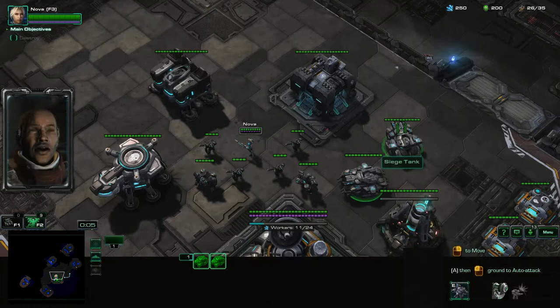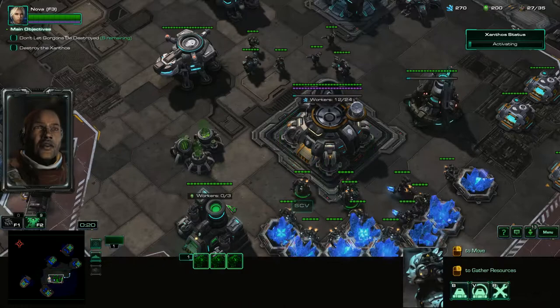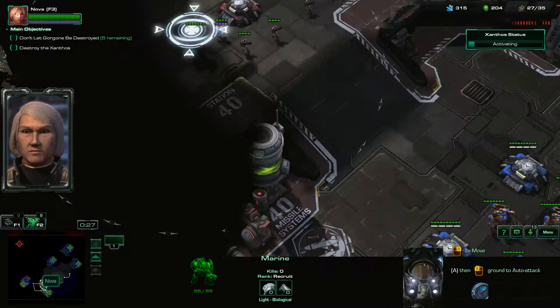Alright, we're going to start pumping out some SCVs. Get the Siege Tanks sieged right here for the first wave that comes at you — it'll come very early on. I'm going to take Nova over here, do a little bit of damage, and then bring her back right away. These three SCVs right there, and there are some mineral and gas pickups right down there.